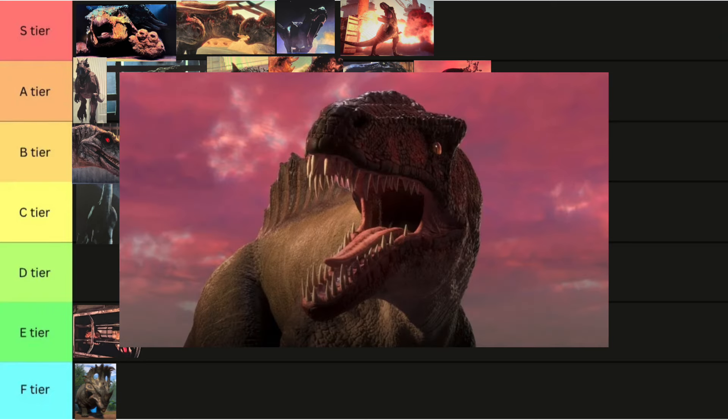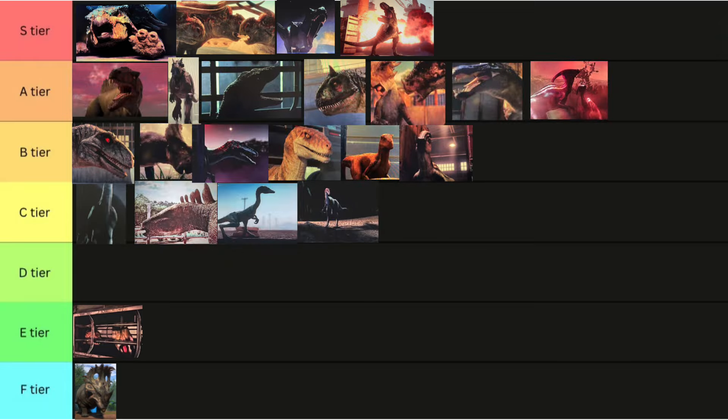I've been holding out on this one. I'm not really sure why, since this whole list is spoilers, but oh well. The design — just chef's kiss. What a nice inclusion to the franchise. I wasn't even aware of this thing's existence. It's not super accurate, but I really like the design. I like the colors. I like the spines. A tier — top of A, but not cracking S.